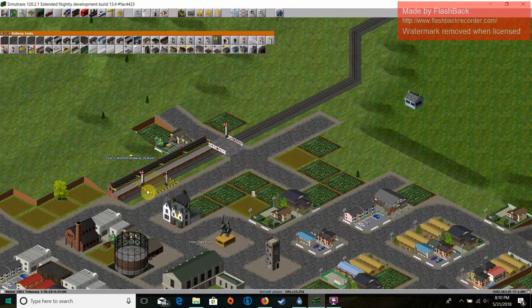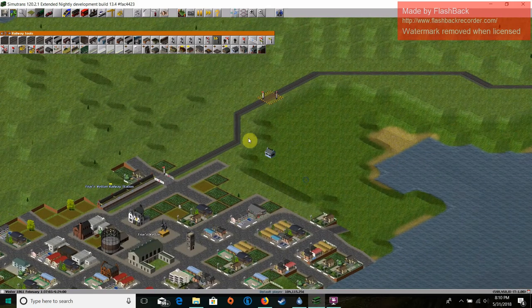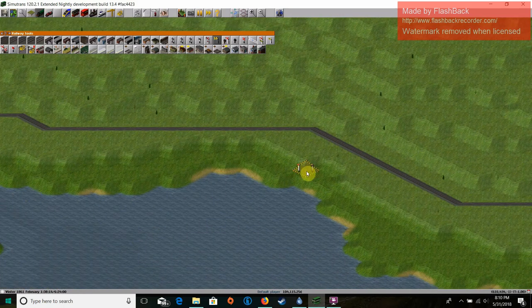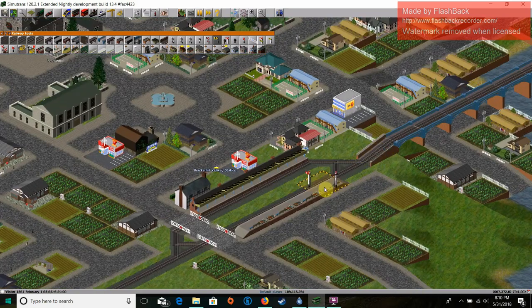You're going to want to put one right there. That way, when the train leaves Friars Wetton Railway Station, it is allowed by the signal to go at full speed down the track. If a train does not have a signal facing in its direction — the red is the direction it's going to be going — then it will travel at only 35 kilometers an hour, which is quite slow. But if you put a signal, then the train is allowed to go at its maximum speed.